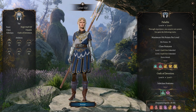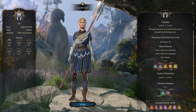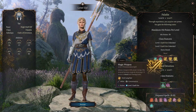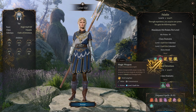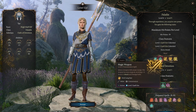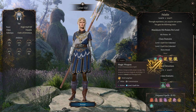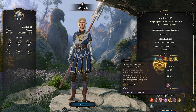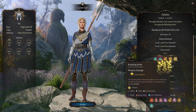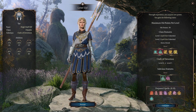We can Aid, Lesser Restoration. Magic Weapon — infuse a weapon with arcane energy, the weapon becomes magical and receives a plus 1 bonus to attack and damage rolls, and that is level 2 and it's an action. Protection from Poison. And Branding Smite — wow, I want to have that.